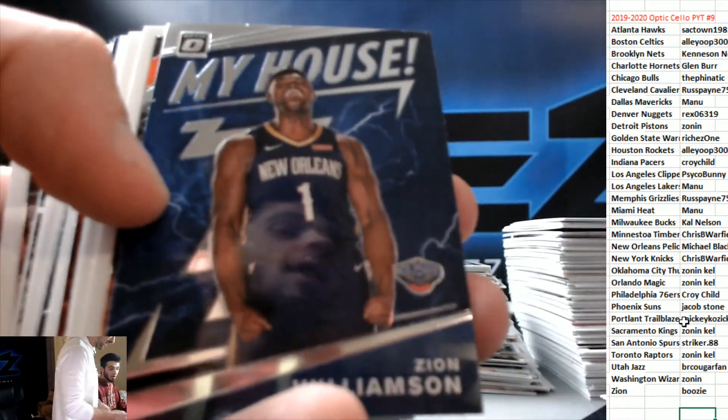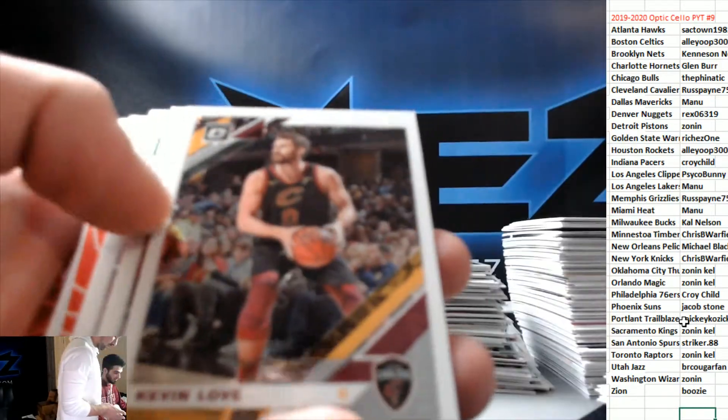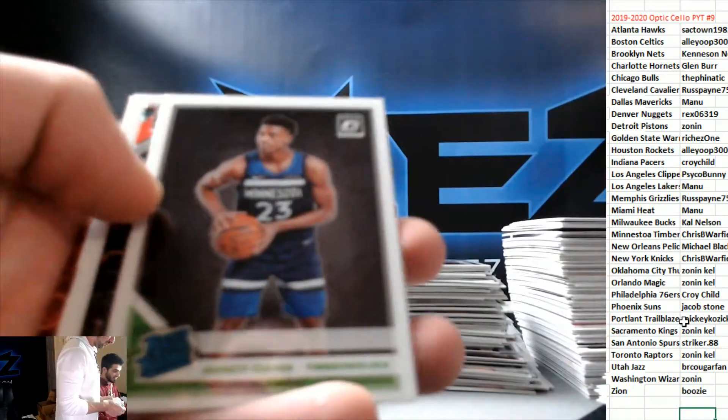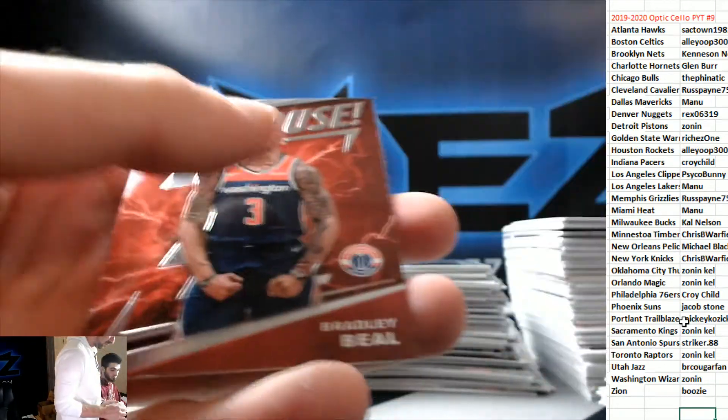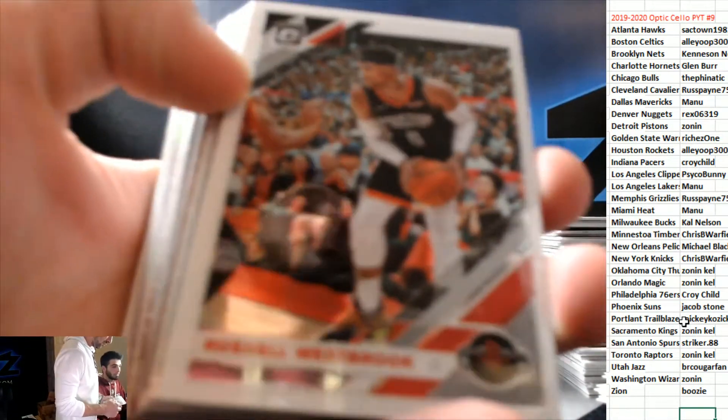The Rosenhollow. Purple of D'Angelo Russell. Zion — my house! That's the product's best card, and you hit it right off. Purple of Bradley Beal — hopefully we got another. Cam Reddish Rookie. Hollow of Markkinen.